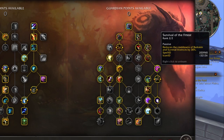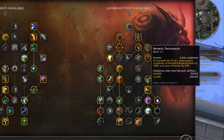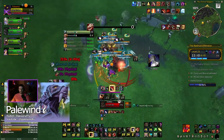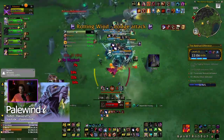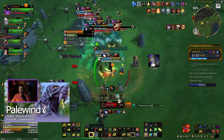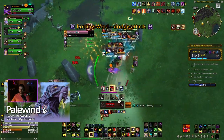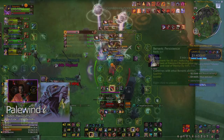Looking at the right side of the tree, you see fairly standard stuff — cooldown reduction on survival of the fittest, after the wildfire which lets us proc big group heals regularly as we consume rage, soul of the forest for more rage and damage from mangle. I do pick up berserk persistence — it's the only berserk talent I take, mainly because of the talent gated behind it. When I pop berserk every three minutes, what I'm getting is cheap iron furs and infinite frenzied regens.